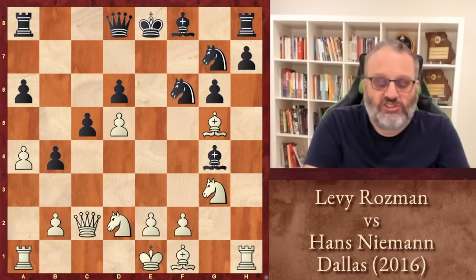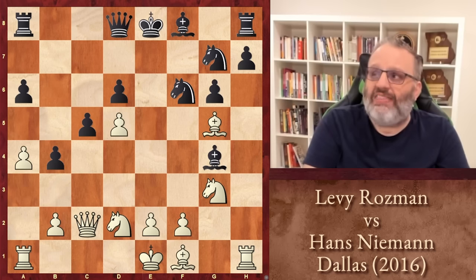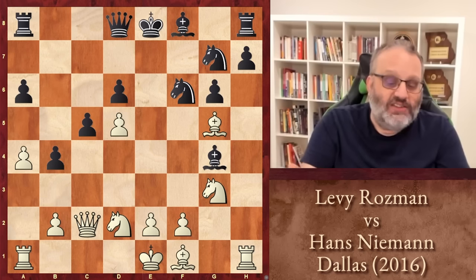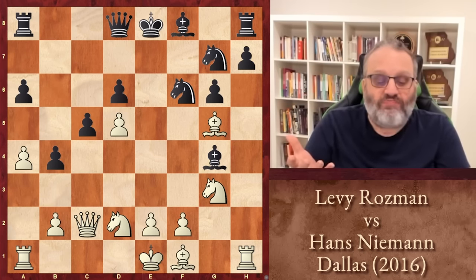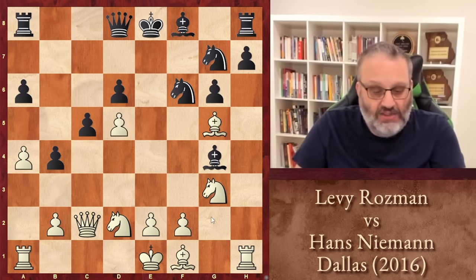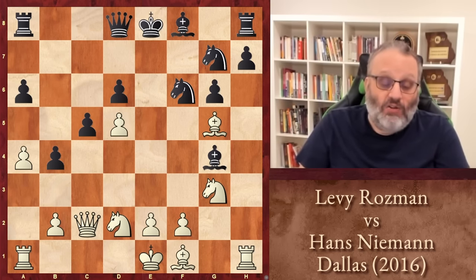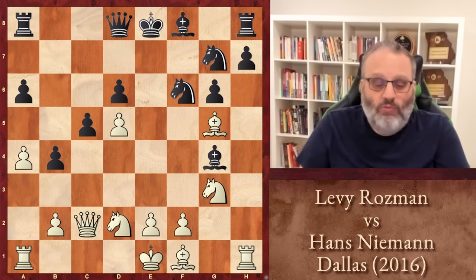White just played the move Bishop G5, and Levy is white, also known as Gotham Chess — he played Bishop G5. In 2016, I don't think he was Gotham Chess yet. He's pinning the knight to the Queen, and in this position Hans made a losing blunder. Hans has gotten a lot better at tactics since this game was played. Even though black is up a pawn, I prefer white because white has the C4 square, white has the E4 square, and black's king doesn't look too good. White has an obvious threat, and it's not super easy to defend against it.